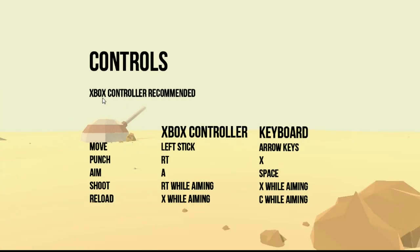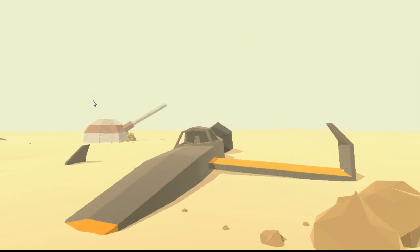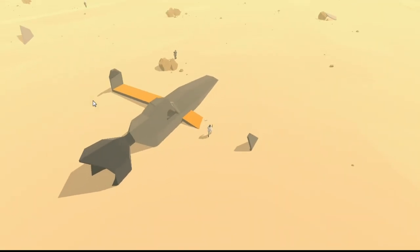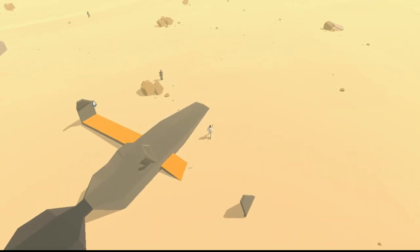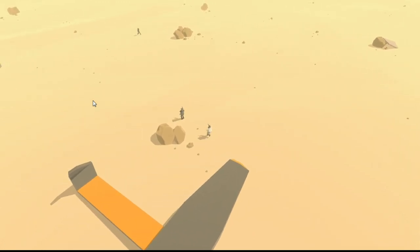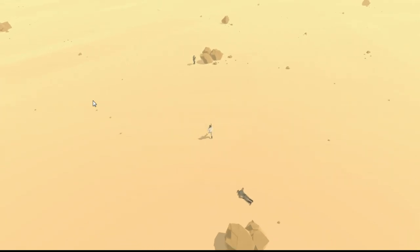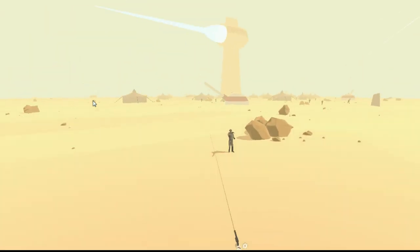Hello everyone and welcome to Game EFTL. My name is Josh and this is a space cowboy jam game called Shot A Ground. I've been trawling through the space cowboy jam games — that's actually quite difficult to say and I've got a stuffy nose — but a lot of them are really good. There's like 50 games, so instead of the several thousand you get from Ludum Dare.